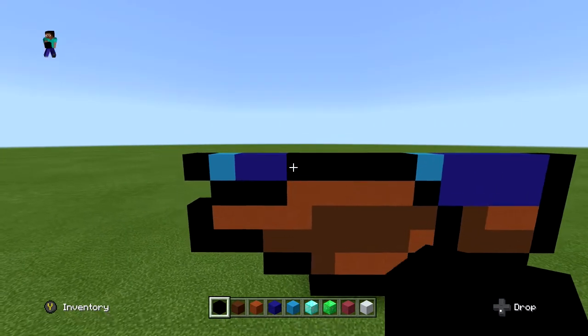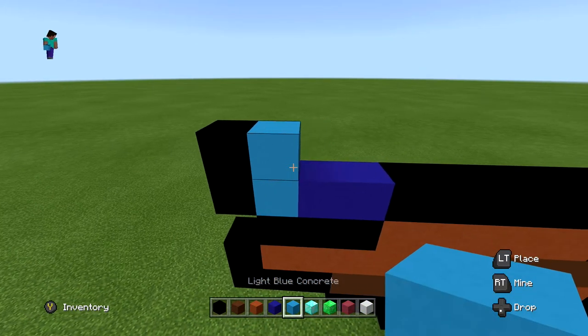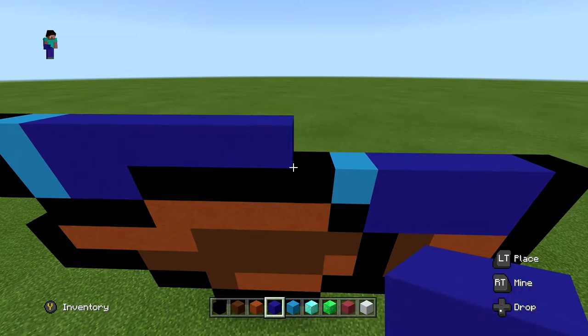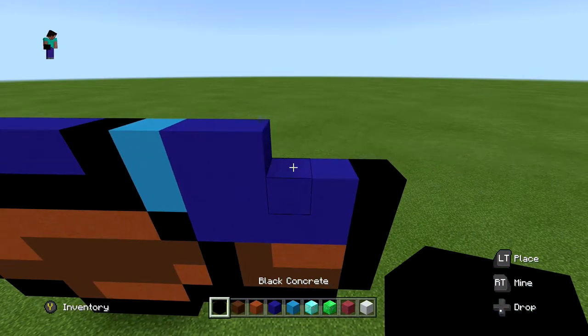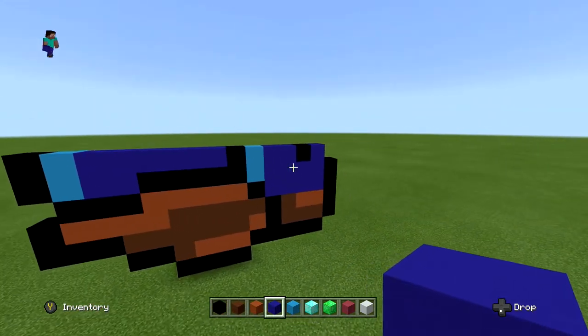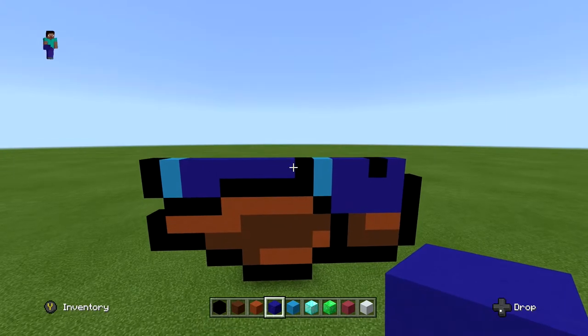For the next layer, start with one black, one light blue, then six regular blue. Then one black, one light blue, two blue, one black, and one blue, leaving one spot on the right side. It should look just like this.